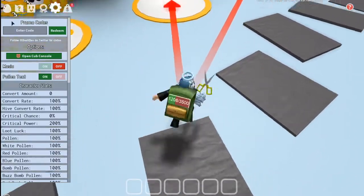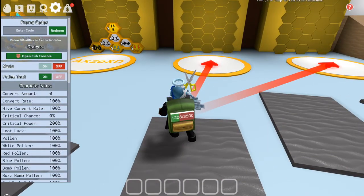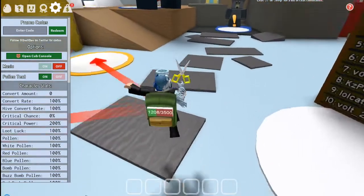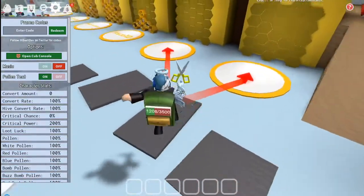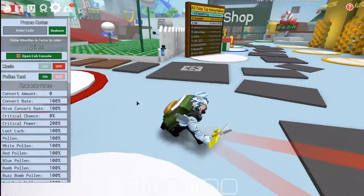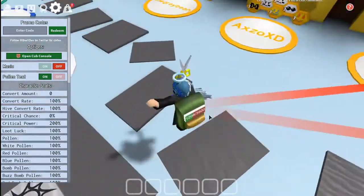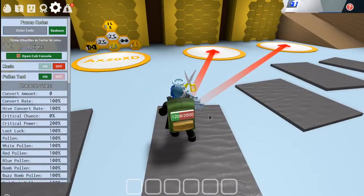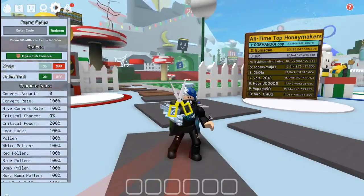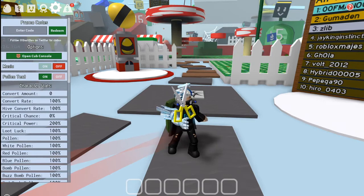If you guys click the system right there on the top, it says promo code — feel free to pause the video. Also guys, go ahead and follow my social media and buy the merch if you want. In the description there's also a Discord link so you can join. I'm not going to show you every single one because there's a lot of codes, but right now I'm going to show you the five newest codes — the most recent ones.